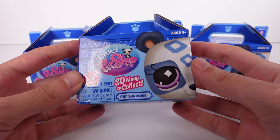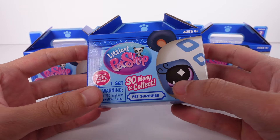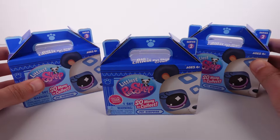Hi everyone, it's Tiffany. I am here with the new Series 2 Littlest Pet Shop Generation 7. This is the pet surprise blind box. Now we have three of these to open up today.